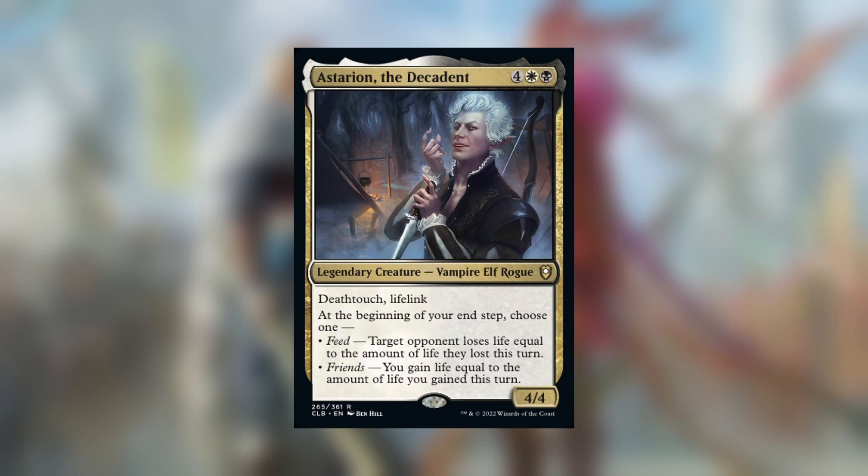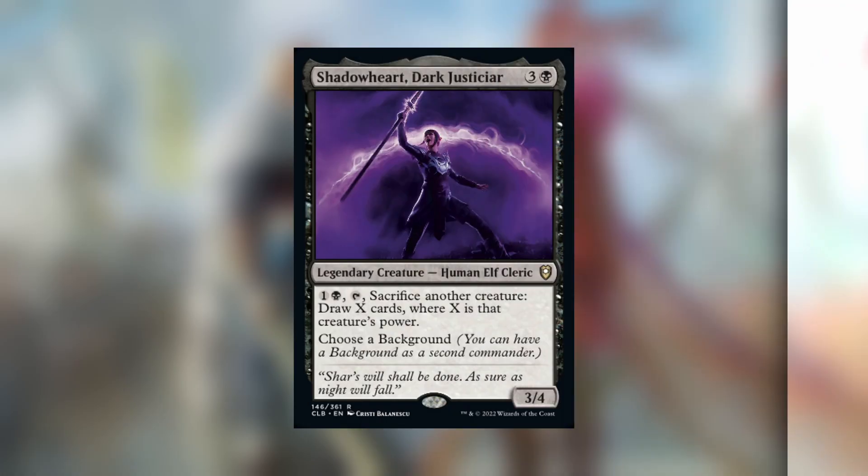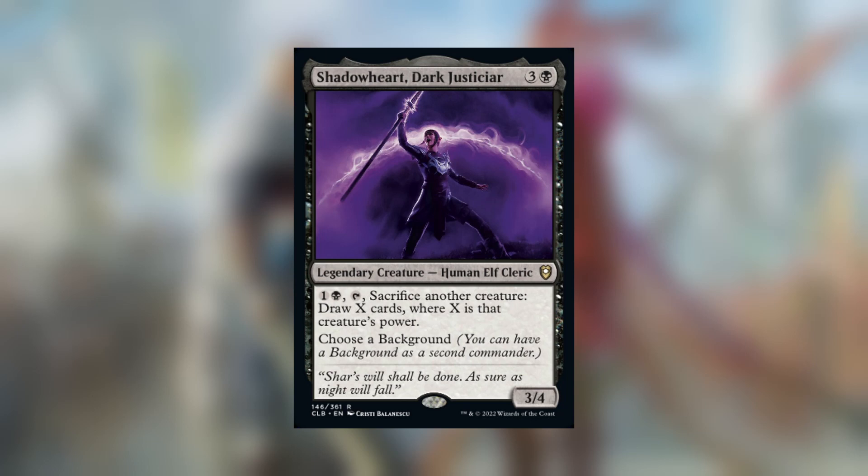Asterion the Decadent works really well by gaining you a ton of life or finishing off an opponent you dealt a ton of damage to. Chainer Nightmare Adept is a great piece of recursion — his ability letting you cast from the graveyard means you're still able to draw cards from Shannon's ability, and he gives haste to the thing you bring back. Shadowheart Dark Justiciar is great for refilling your hand when you need more cards or sacrificing a creature when you're in a pinch.